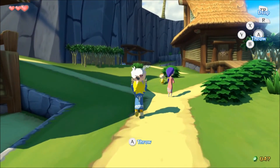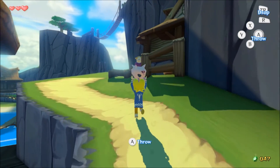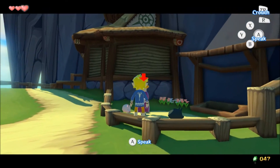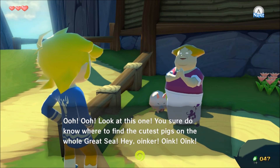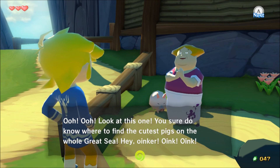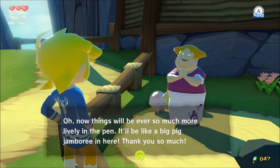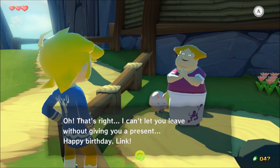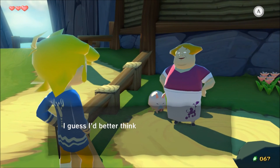So let's take this last pig over here. 'You sure do know where to find the cutest pigs on the whole great sea. Oink, oink.' She speaks their language. 'Now things will be ever so much more lively in the pen — it'll be like a big pig jamboree in here. I can't let you leave without giving you a present. Happy birthday, Link.' Thanks for the present. So 60 rupees total — that's not bad for this point in the game.